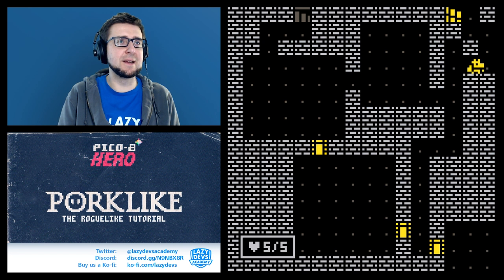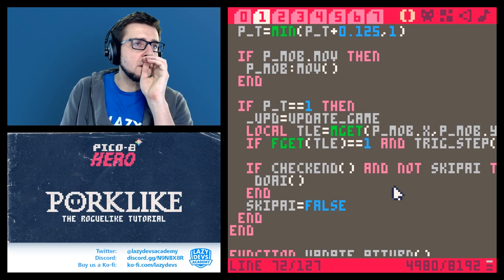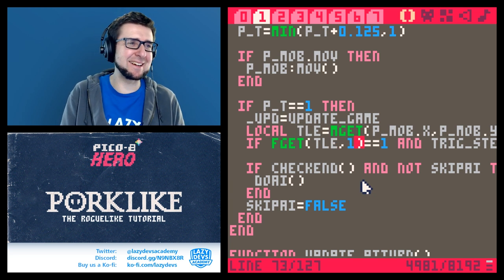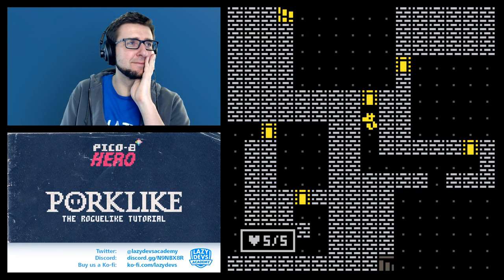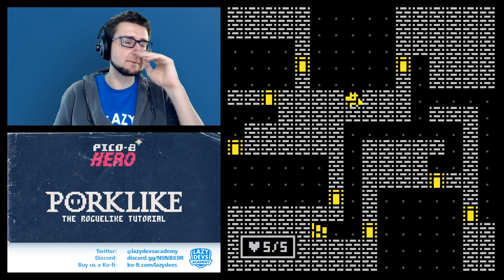Let me test with the minecraft mode still on. We walked on it... nothing happened. Oh, the fget call wasn't quite right - we need fget(tile, 1) where 1 is the orange light flag. Let's try that. Perfection.